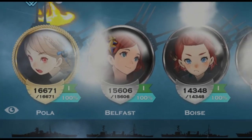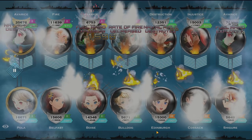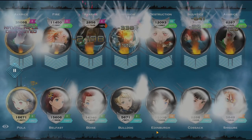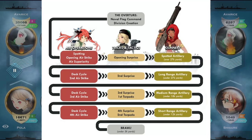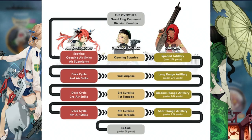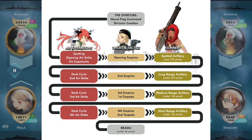Battle will begin with your bells engaging the Morgana fleet, causing damage when they are in range. Range is determined by the chevrons, or blue arrows, above your bells. You can use these along with the arrows below the Morgana fleet to determine what range you are at in the battle. No arrows means you're in spotted range, two arrows means long range, four arrows means medium range, six means short range, and eight means you're in brawling range. Here's a little visual aid to help you determine what each of those ranges mean during the battle.